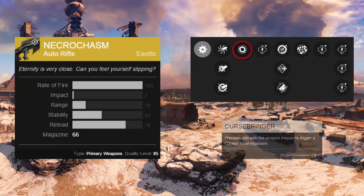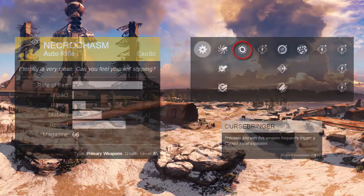Secondly is its special upgrade called Cursebringer. This upgrade makes it so that precision kills with this weapon will cause enemies killed to explode similarly to how cursed thralls do, dealing damage to nearby enemies. This upgrade is so awesome and I can't wait to get my hands on this weapon to finally try it out.